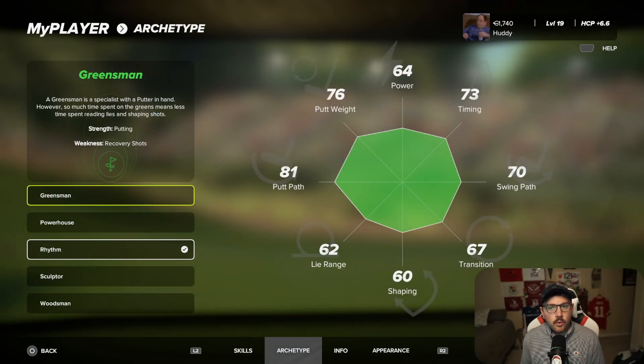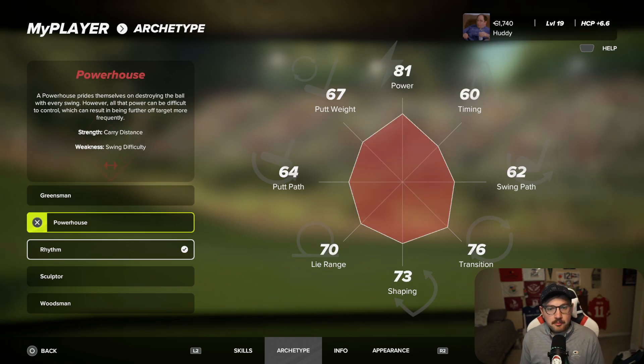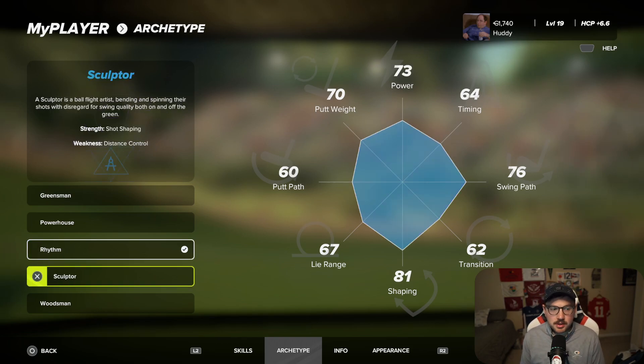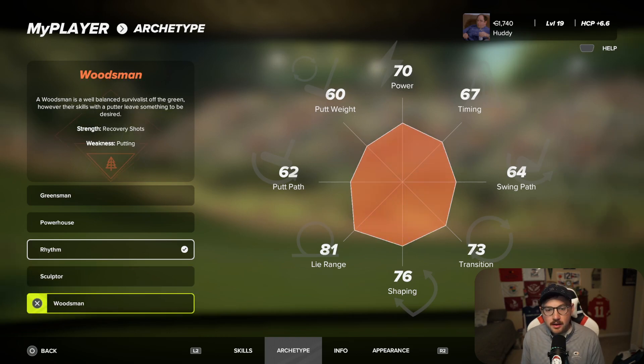The first thing you'll want to determine once you've created your golfer is what kind of archetype you'd like. Greensman is good around the greens — strength is putting, weakness is recovery shots from the trees. Powerhouse hits it far but is really hard to time up, so you won't get great tempo often. Rhythm has great tempo but doesn't hit the ball very far. Sculptor does really well with shot shaping but is bad with distance control. Woodsman is great at getting out of trouble but their weakness is putting.